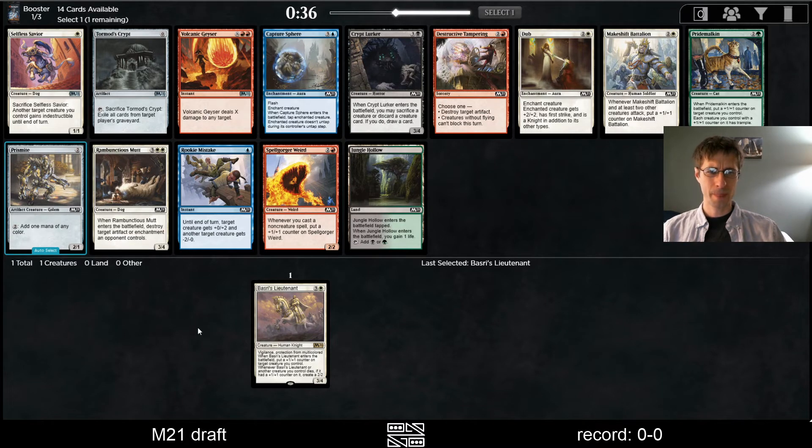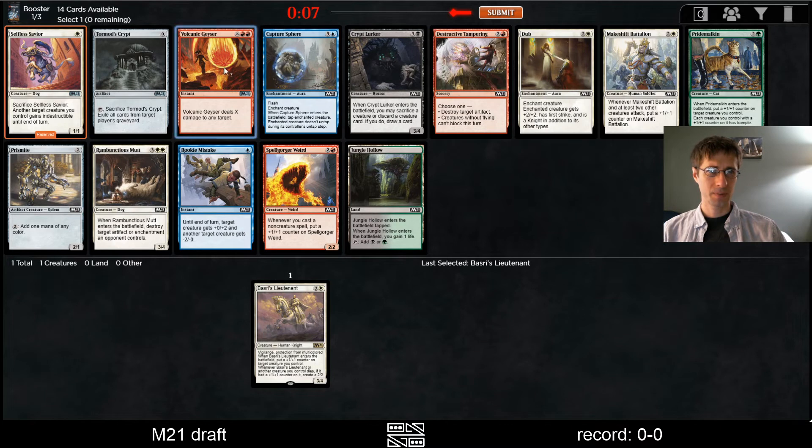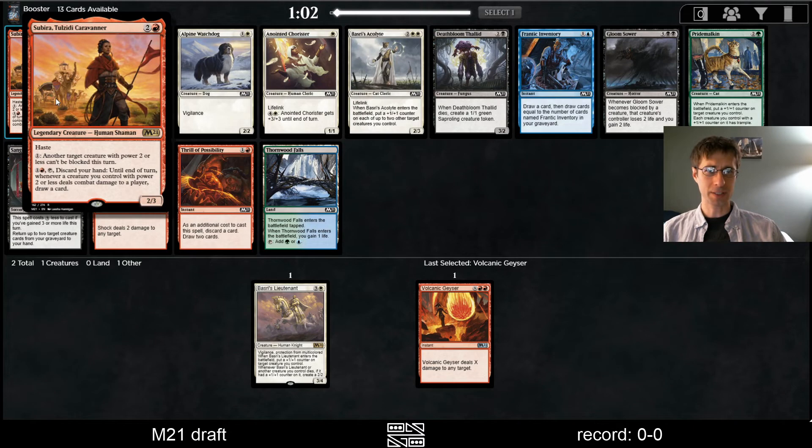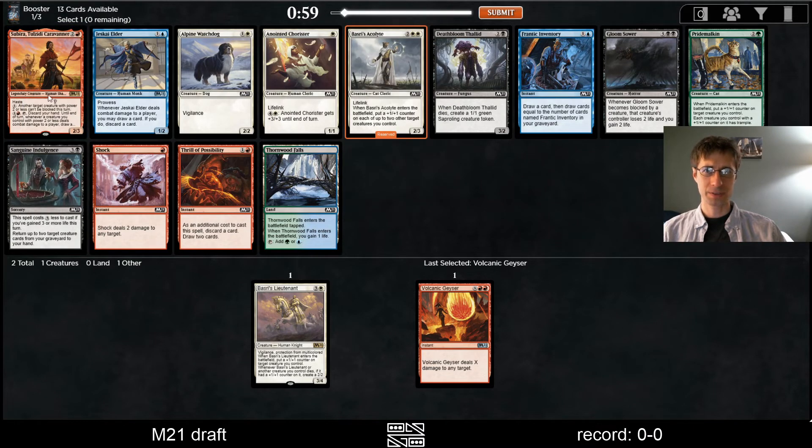Volcanic Geyser — if we wanted to be really aggressive, this could be something we want, but it's really heavy red. Pride Mulkin is pretty heavy green. And Selfless Savior — I'm just not even sure that's going to be great in a deck like this. I'm going to take Volcanic Geyser. Maybe we finally get to play this. Boss Rezacolite might be too good — let's reserve that.